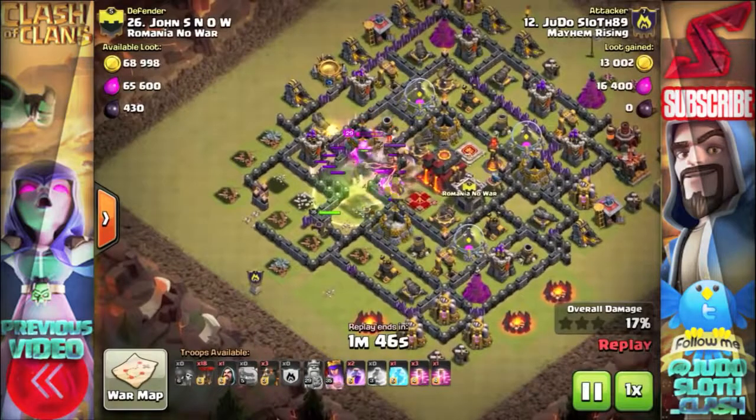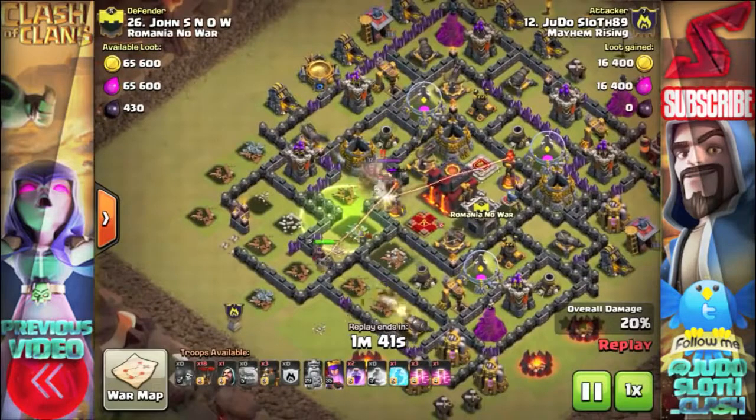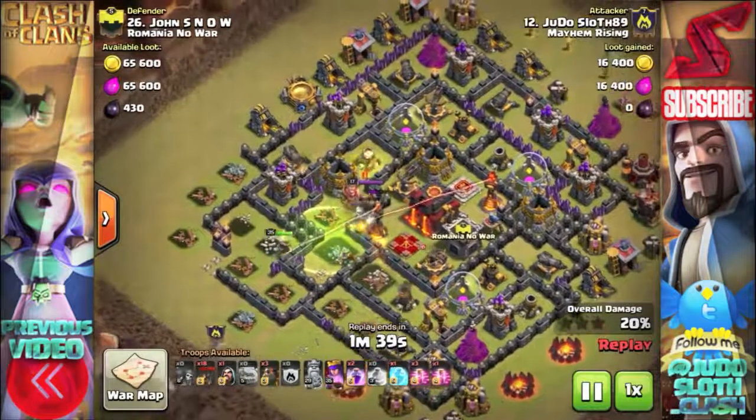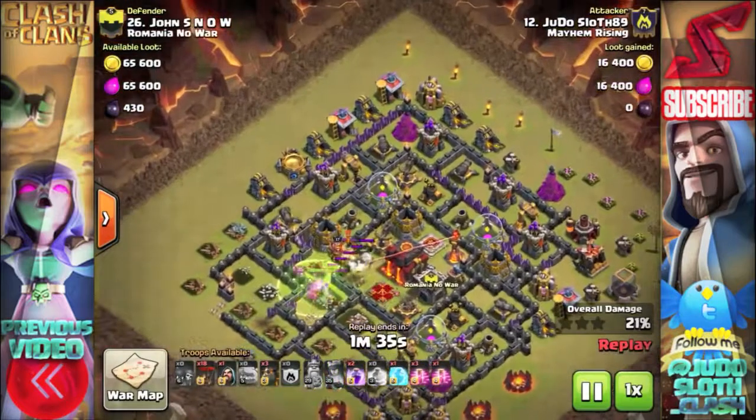The king is in there but he's not quite going to get that down, but once the Archer Queen finishes with this second air defense she's going to turn around and get that inferno tower, so we've taken out everything we wanted from this initial part of the attack.